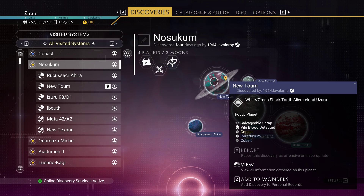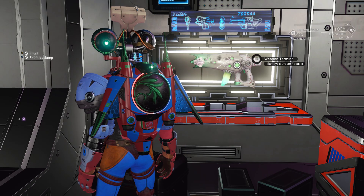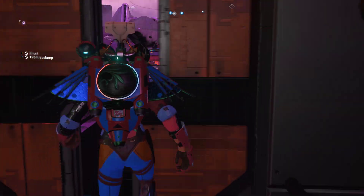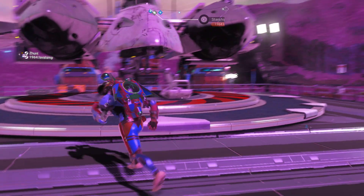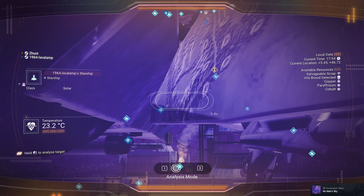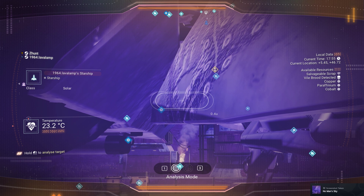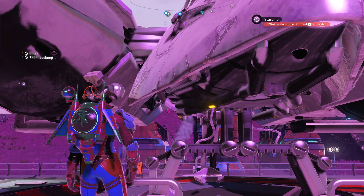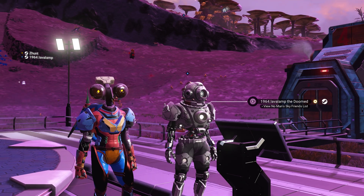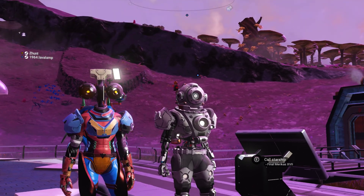And then fly back over here to the planet of New-T-O-M-T-O-M — however you're pronouncing that. Come to this settlement, which is at plus 5.45, plus 46.72. Lava's built a base here and I'll be dropping a combo, so hopefully you'll be able to see one of those things to lock onto to come and get this multi-tool.